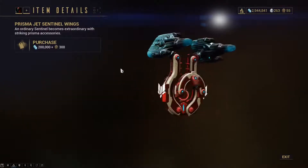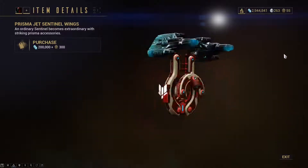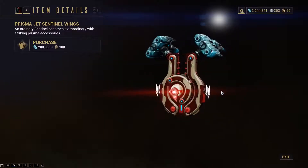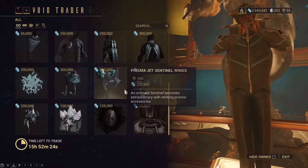Then you have the Prisma Jet sentinel wings. It kind of looks cool on my Helios. I'm still saving for Helios Prime — I think I can almost make it, just missing the Cerebrum. But sadly it's without decorations for now.